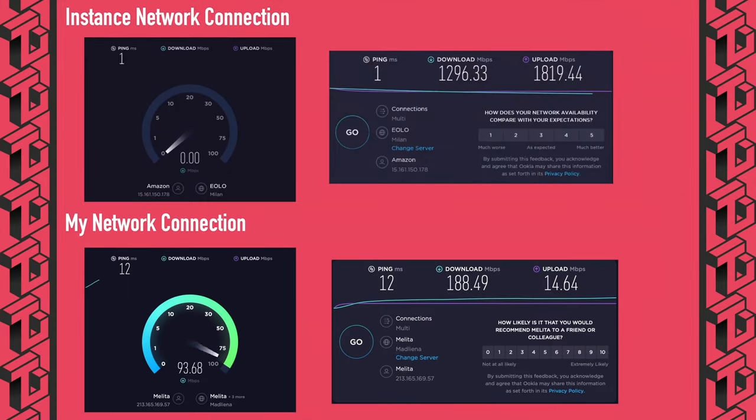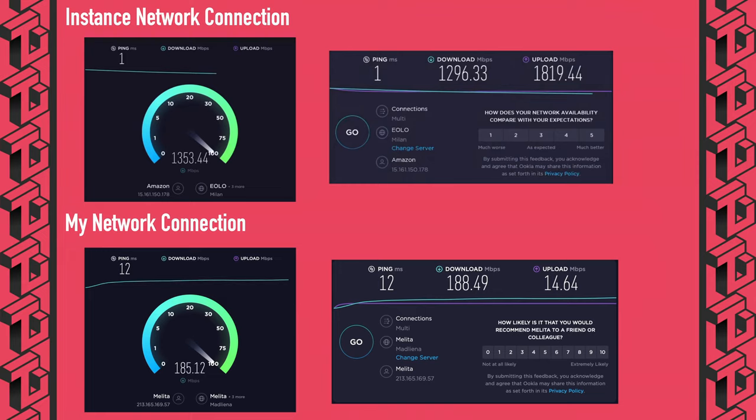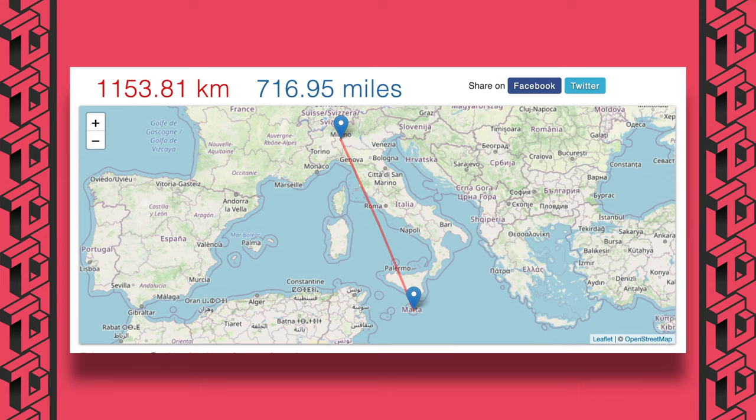With regards to network performance, the instance itself has a 1.2 gigabit download and 1.8 gigabit upload, at least when tested, and I had 188 megabit download and 14 megabit up. I chose the closest region to me, which is Milan, which is 1,153 kilometers away, or 716 miles.